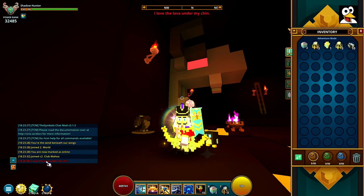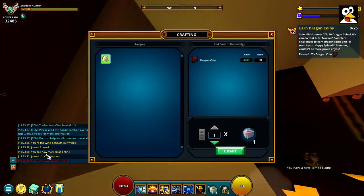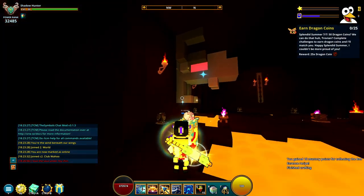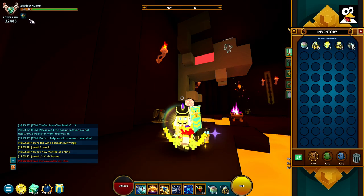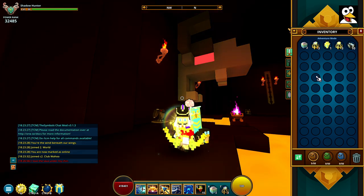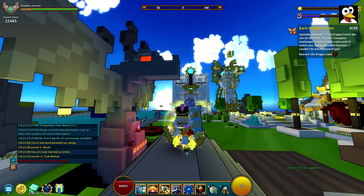Now I'm consuming the essence — it says 'I love the lava under my chin' again, confirming the location. I have 30 seconds, so I go up into the corner right there, press E, and I can now interact with the crafting bench. I'm also going to craft the red essence here since I need it for the upcoming essence steps.